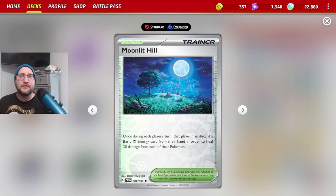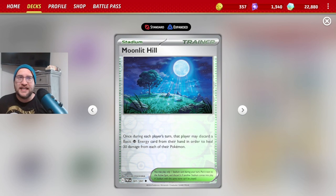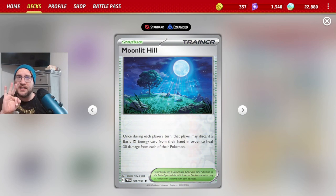Hello and welcome to another video brought to you by the Machamp King. Today we are looking at Moonlit Hill, the perfect stadium that goes with Gardevoir EX. It gets Psychic energy into the discard, it heals for baby Gardevoir to do even more damage, and it bumps Path to the Peak. So three really good uses all in one card.